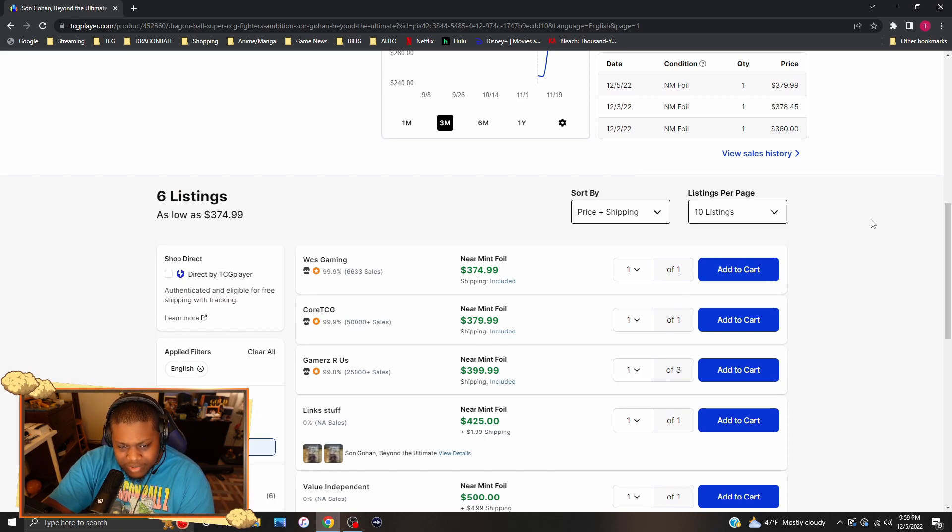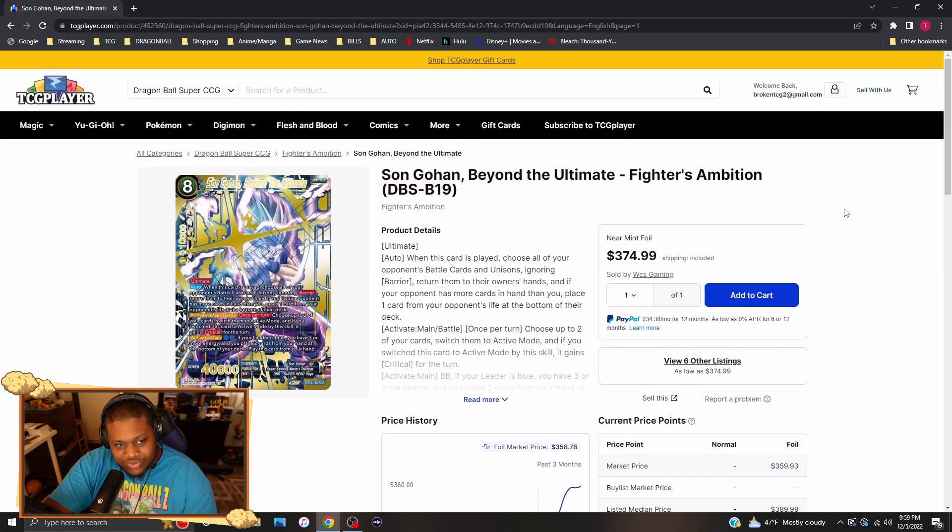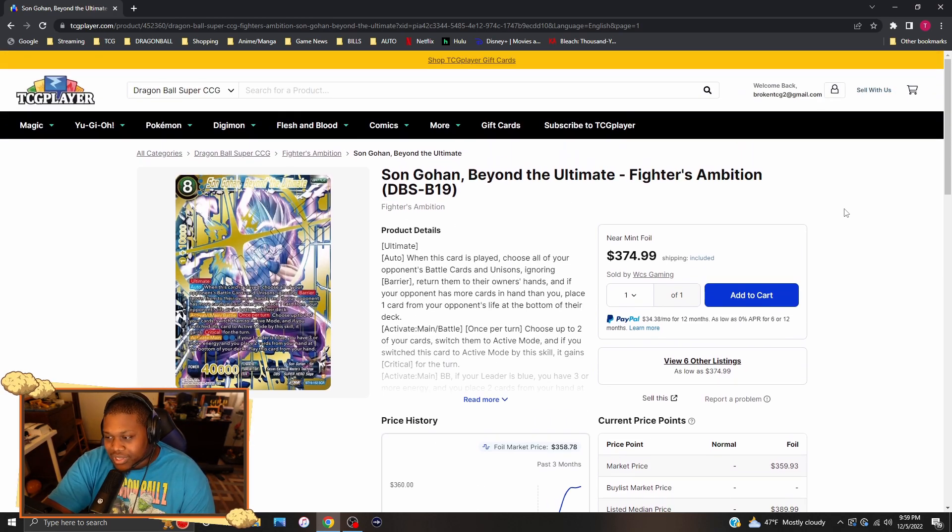Son Gohan Beyond the Ultimate — this card has gone up in price and it's damn near a $400 card now. There are two sellers: one at $375, then $380, then $400 for each copy. That's the Beast Gohan SER. That is it guys — if you like what you see, give me a thumbs up. If you saw me this past weekend, leave a comment below. We have a down season of about three months, then the power hour and new regionals schedule. I'll catch you guys next time, peace.